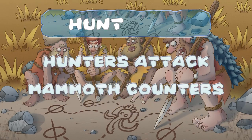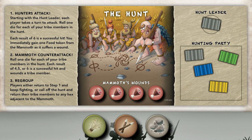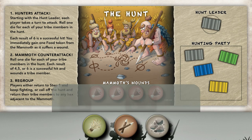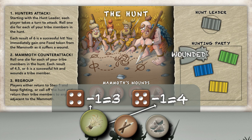Step 2: Mammoth Counter-Attacks. If the mammoth is not killed, it will fight back. After all the players have made their attacks, roll one die for each of your healthy tribe members in the hunt. Each result of 4, 5, or 6 wounds a tribe member — lay them on their side. If you use clumps of grass, subtract one from each die roll against your tribe members.